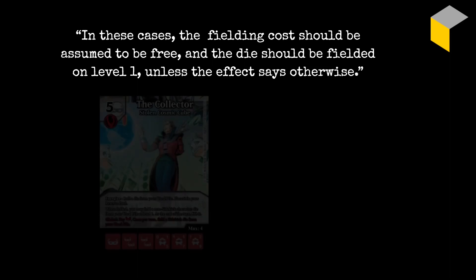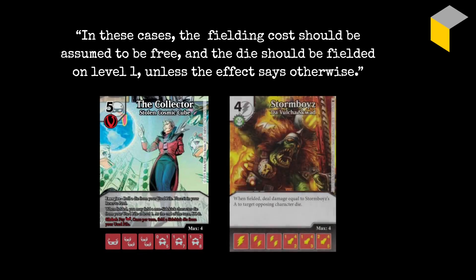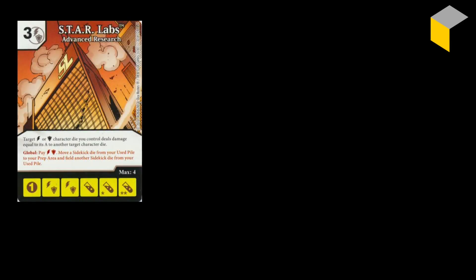So if I have a Storm Boys die in my used pile when I field the Collector, I can move that Storm Boys die from used into the field for free, instead of paying the one I'd normally pay to field it on level one. Another card — a bit older — that does much the same as the Collector global is Star Labs, which has the global: pay a bolt and a shield, move a sidekick die from your used pile to your prep area, and field another sidekick die from your used pile. That last bit is the same as the Collector.